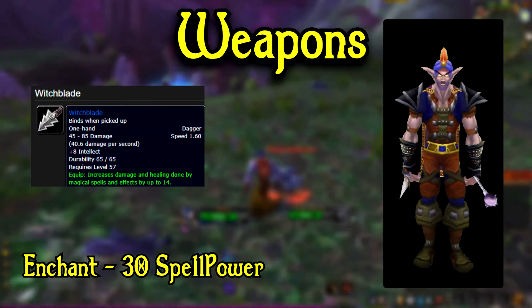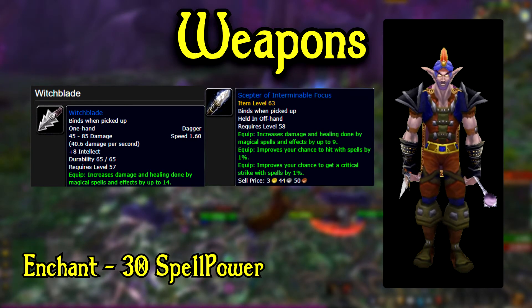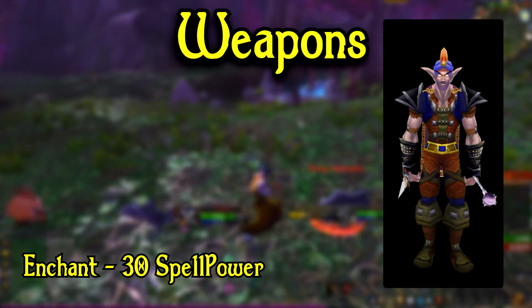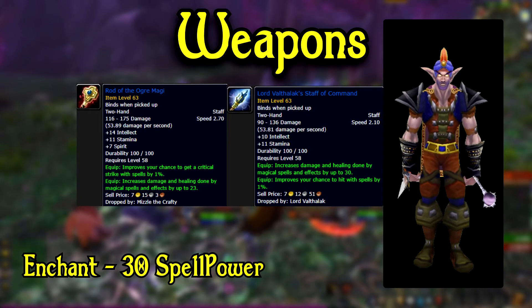For your weapons, the best is going to be Witchblade coming from Gambling in Scholomance, paired up with Scepter of Internal Focus, which drops from Sothos and Jaren — dungeon set 2 summonable bosses at Stratholme. Two good alternatives would be Rod of the Ogre Magi coming from Dire Maul North, or Lord Valahalic's Staff of Command coming from Lord Valahalic, a dungeon set 2 boss in Upper Blackrock Spire.